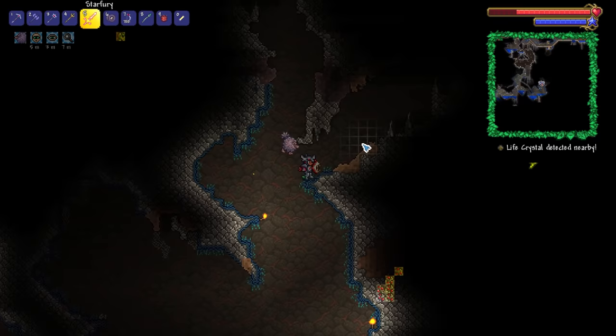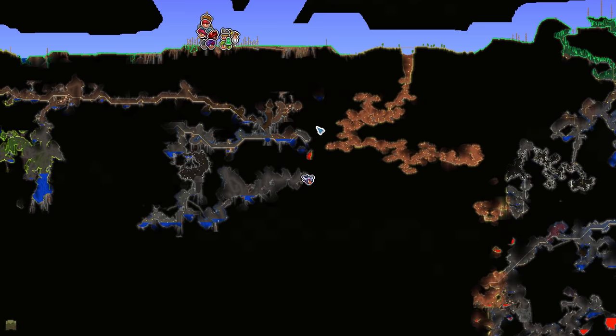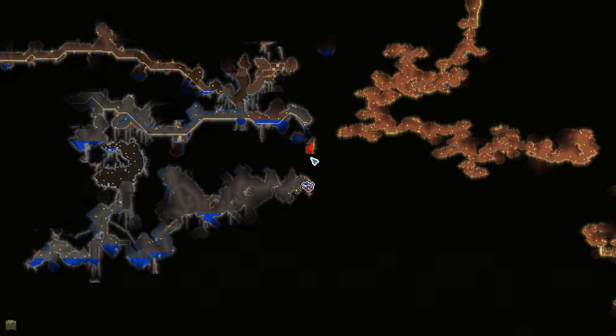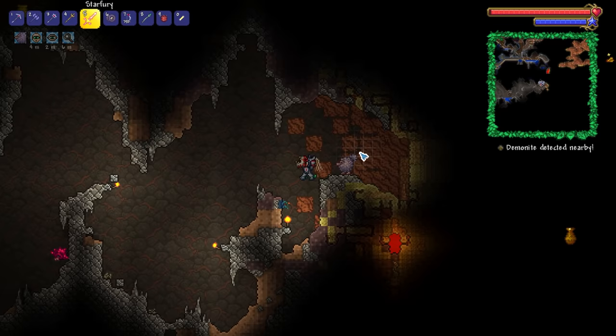I need decent stuff. Why is there lava this high up in the world? I'm pretty sure I've discovered this before as well — you're not supposed to see lava this high up in the world. That is very, very peculiar. But it only ever seems to be around the sand biome, so clearly there's got to be something going on there.